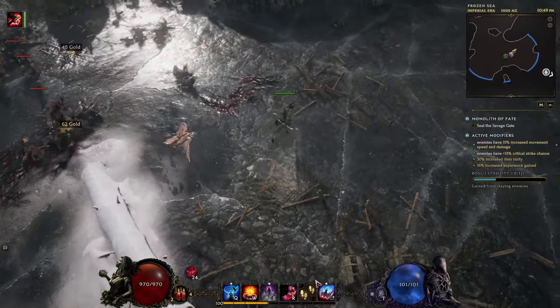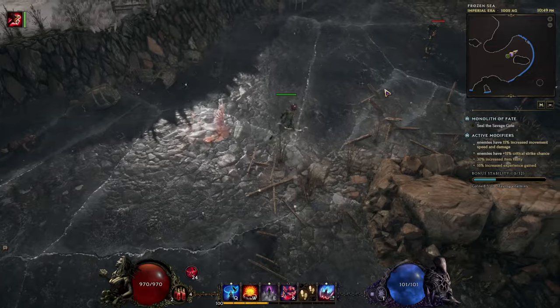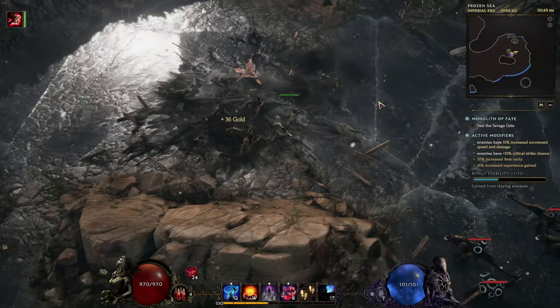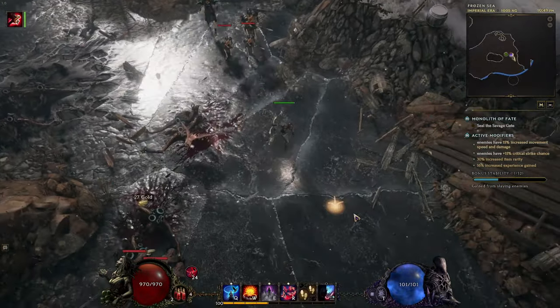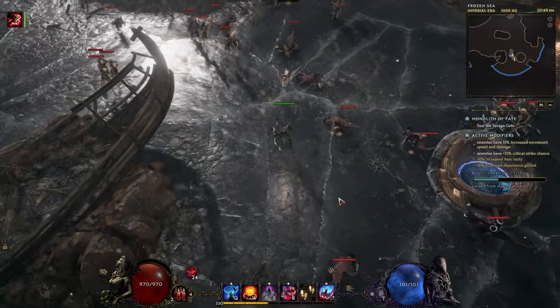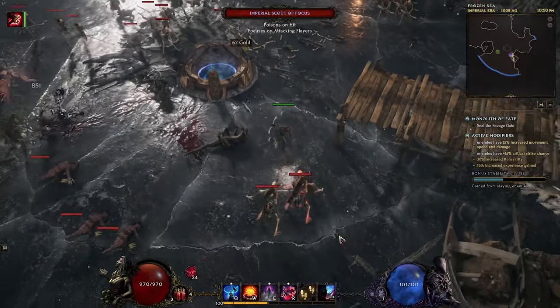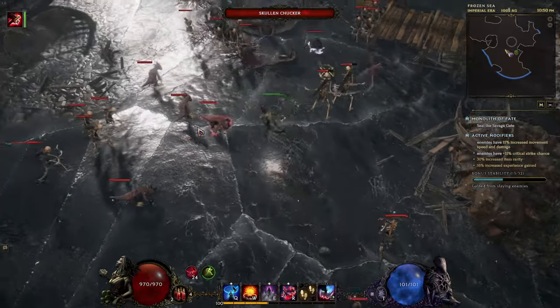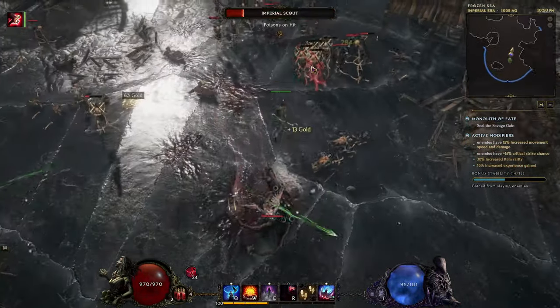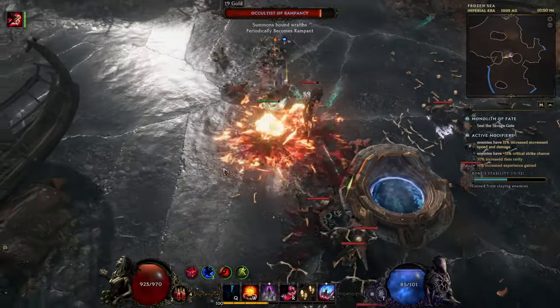And of course my favorite part of this build is Dive Bomb. When you see really powerful enemies, you just dive bomb on them and look at this crazy damage of the Falcon. My character doesn't have really good equipment right now, but still the damage is really fun — almost 20k damage with this Dive Bomb. So fun build, interesting to play, pretty new and fresh.